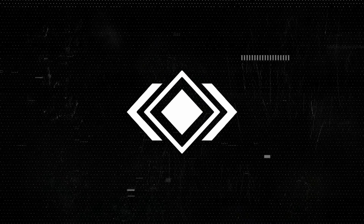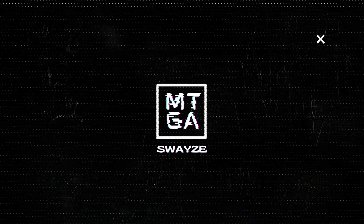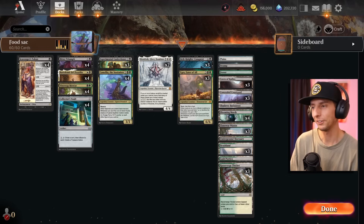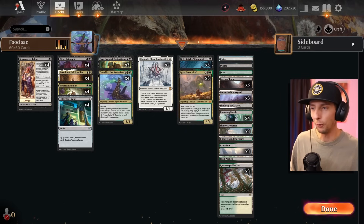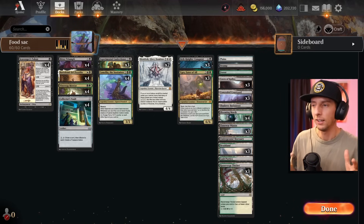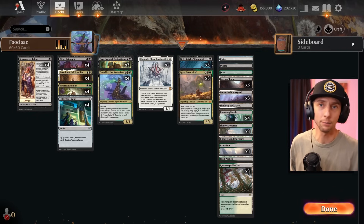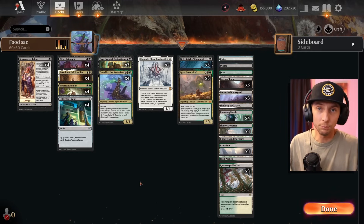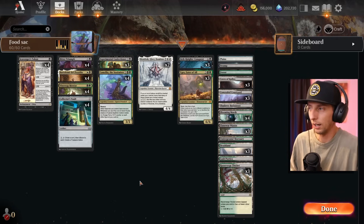Today we're looking at post-rotation standard with brand new cards, and there's already a deck that can go infinite in a multitude of ways. That's right, we've got infinite combos already. The first deck we're building in post-rotation in the early access event is this Abzan Sacrifice deck. It's got food token synergies and a bunch of infinite loops — the mill being probably the funnest and most common one you're going to see here.